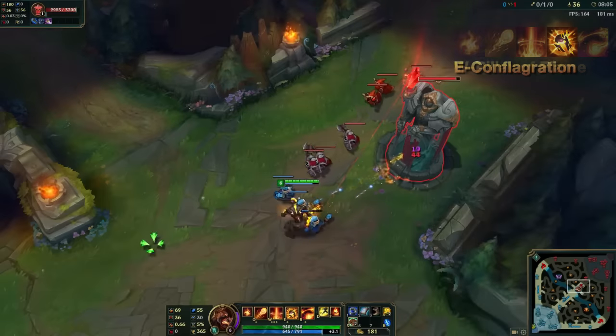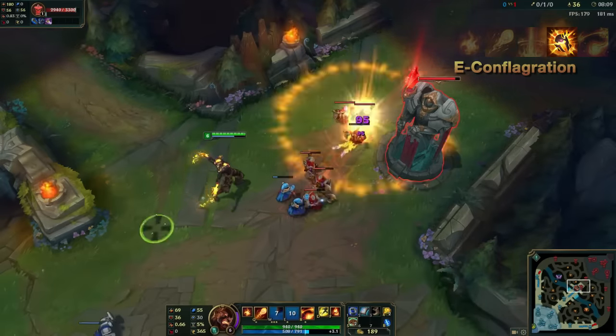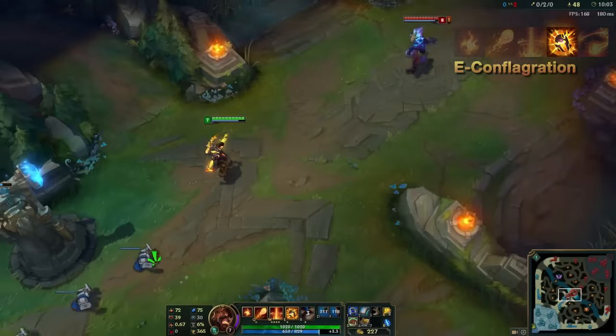Brand's E is Conflagration, a simple magic damage burst to one target. If said target is ablaze, Conflagration will spread to nearby enemies.